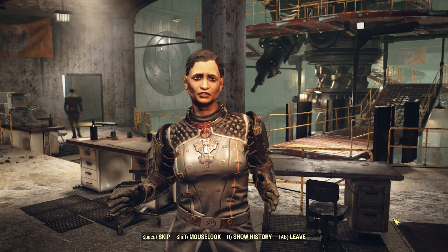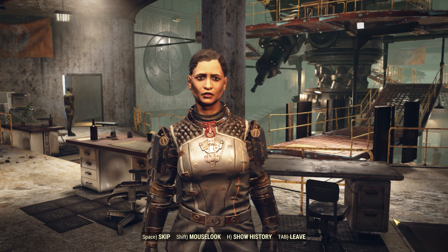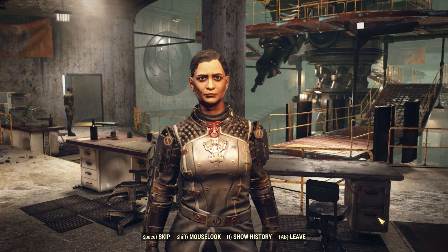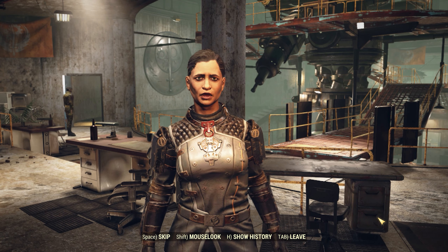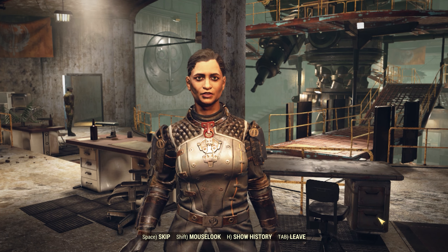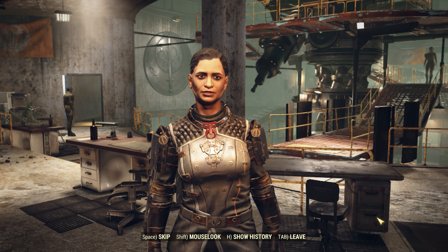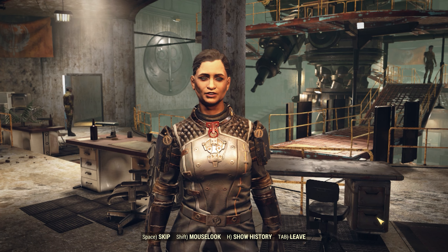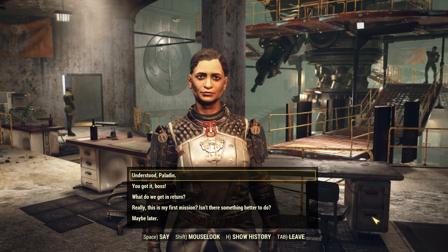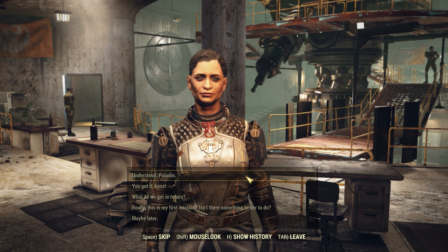In our last quest, Field Testing, Paladin Romani sends you on your first mission without supervision. She tasks you to visit the Putnams, a small family residing in Lewis and Son's Farm Supply, about feral ghoul attacks in their area. You meet up with the Putnams and end up recruiting one of their sons into the Brotherhood of Steel. The son assists you in getting rid of the feral ghouls, and you return back to Paladin Romani for debriefing.